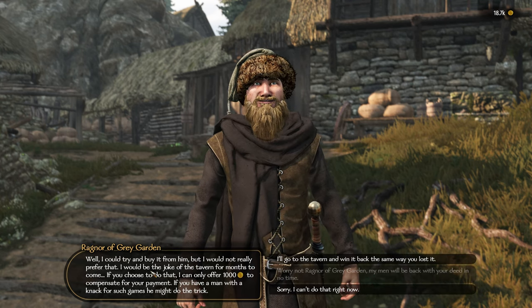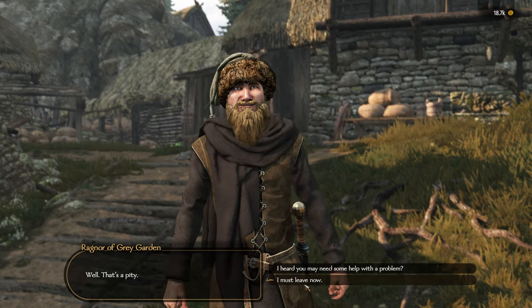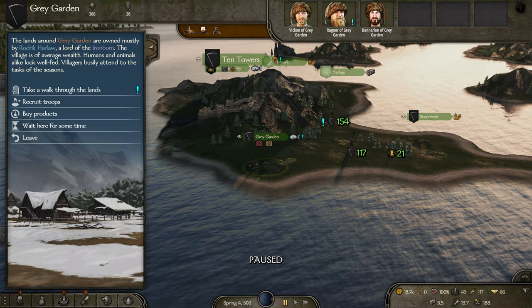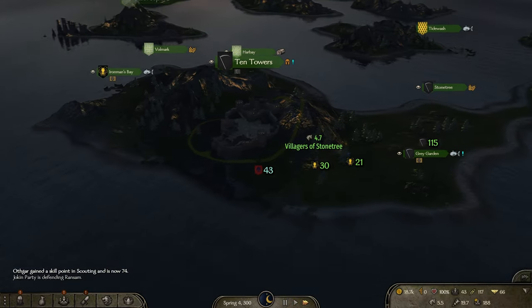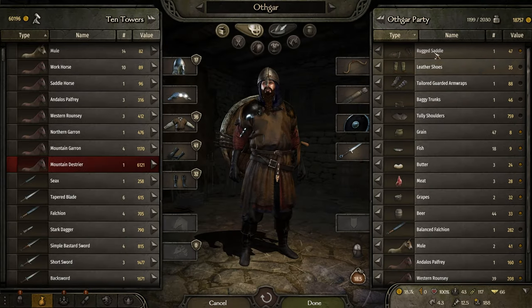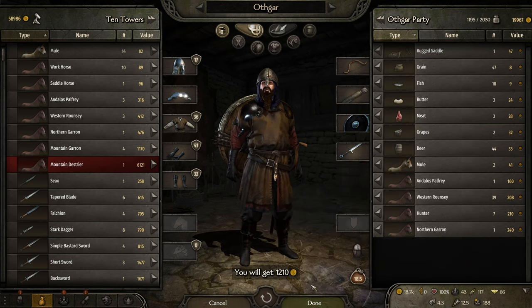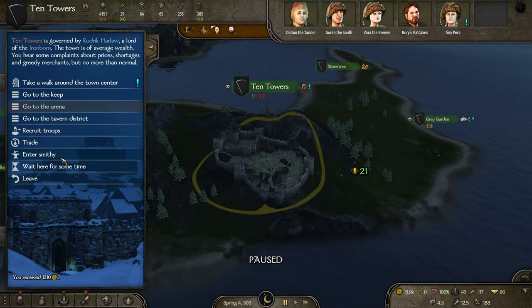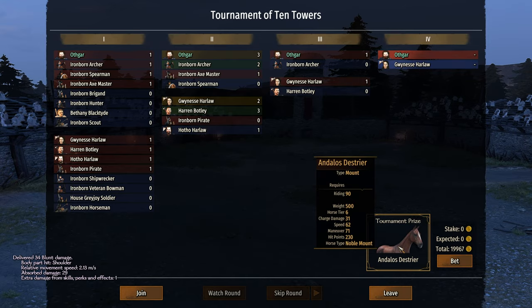I don't like the gambling game — sorry, not doing it. Let's go to Ten Towers and assess the tournament. If I can actually win it, we'll trade for the stuff that's not locked right now. Twelve hundred — not enough. Alright, this is going to be something. If we win this, this is a lot of money.